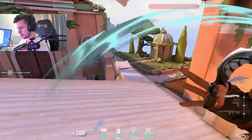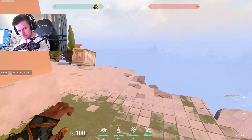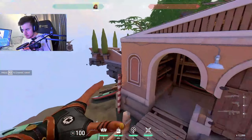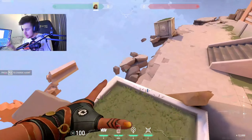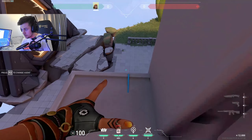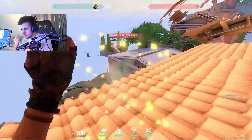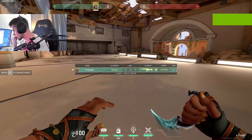Usually you want one satchel for speed and one for height. If you're starting from high ground, the first one gives speed and the second gives height. I have a little practice course I do when warming up — just a satchel course where I do a loop. It's good for getting the double satchel feeling down, especially that long one where you need the right combination of speed and height.